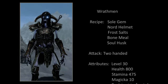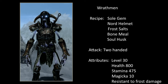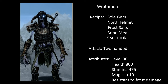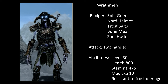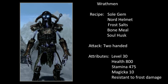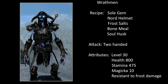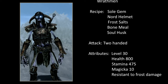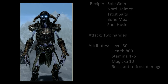Last but not least is the Wrath Man — Draugr-like skeletons found in the Soul Cairn, wearing Nord Armour and wielding two-handed weaponry. Wrath Men have the highest health of any summoned creature. The recipe is a Soul Gem, Nord Helmet, Frost Salts, Bone Mill, and Soul Husk. He's level 30, with massive health of 800, stamina of 475, but only 10 magicka. He is resistant to Frost Damage, which is pretty cool. Compared to the conjured Dremora Lord, he has far more health but deals less damage. He's resistant to Frost but vulnerable to fire, making him more useful than the Dremora Lord against frost-based enemies, but less useful against fire-based enemies.